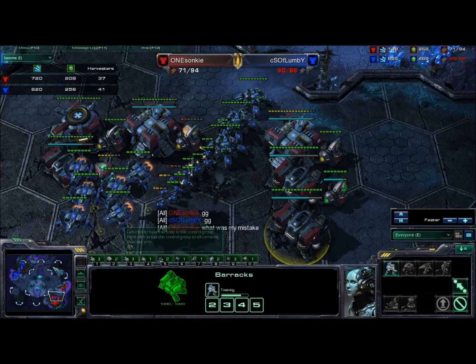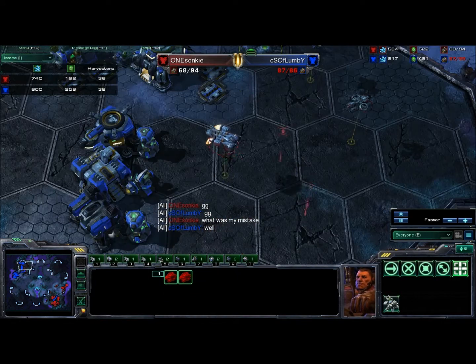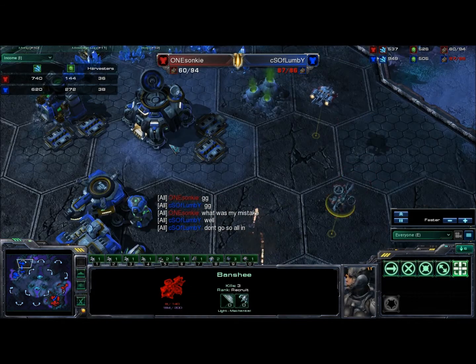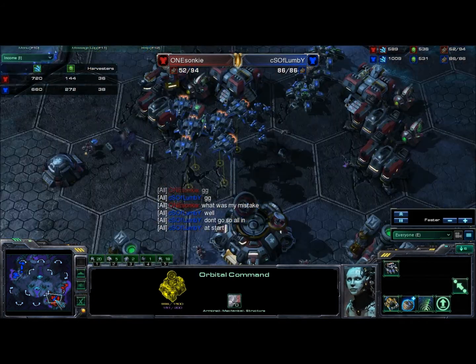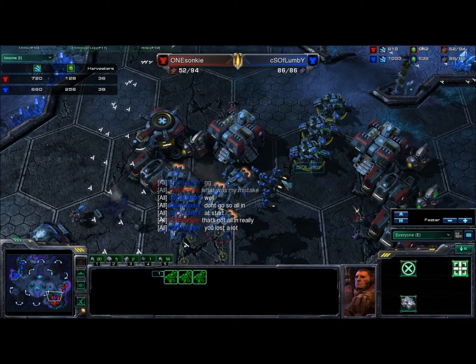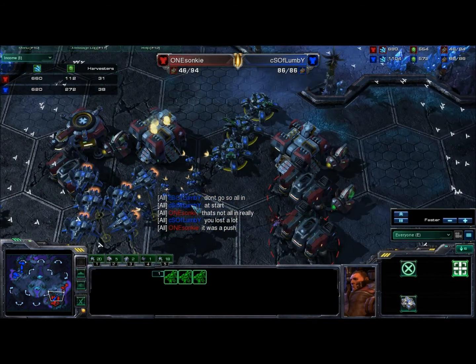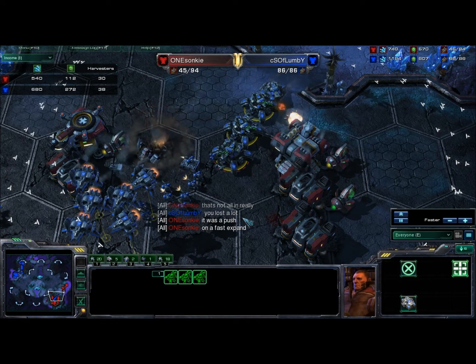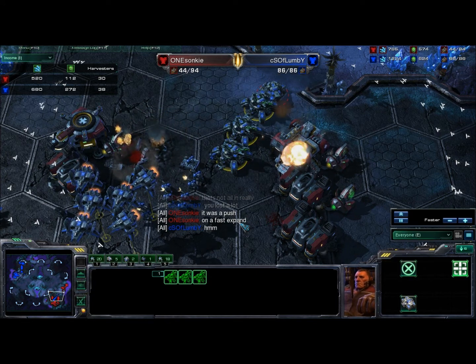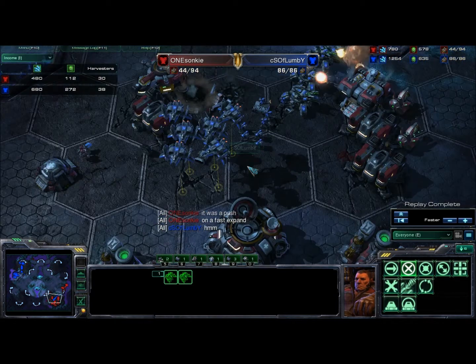And Sonki calls GG — maybe preemptively — but with only two tanks left and a Banshee, he's not going to be able to kill the base. Flumby is actually able to defend and take down all of Sonki's attack. Flumby gives him a few pointers: 'don't go all-in at the start.' Sonki says 'that's not really an all-in, it was a push on a fast expand,' but that expansion, I think, could have been much earlier. And Sonki GGs out of the game.